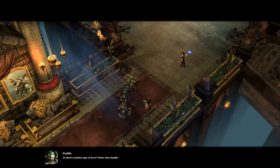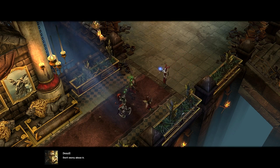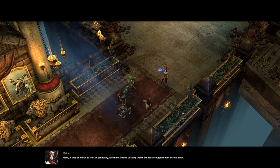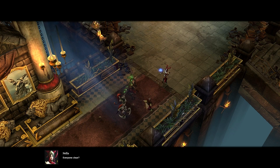So, there's another type of force other than deadly? Don't worry about it. If they so much as look at you funny, kill them. Patron Lachshai wants the relic brought to him before dawn. Everyone clear?